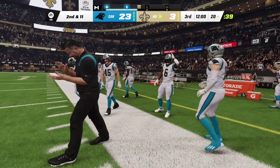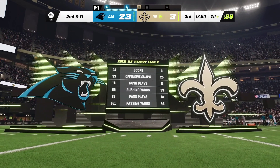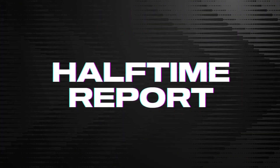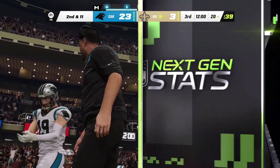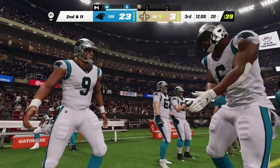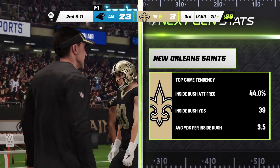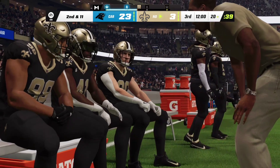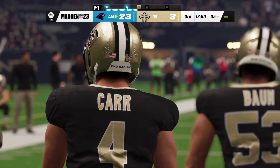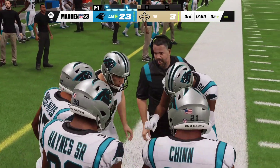We come upon halftime intermission here with the visiting Panthers taking the lead to the locker room. Over to Orlando where Jonathan Coachman has our EA Sports halftime report. A check of the next-gen stats from that first half — Carolina has definitely been able to exploit some holes in that opposing secondary, throwing for close to 200 yards in those first two quarters. For the Saints, they'll need to be better on the ground to overcome this halftime deficit. Welcome back for quarter number three.